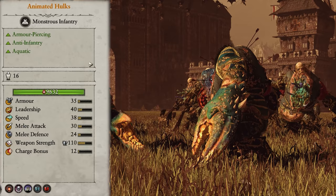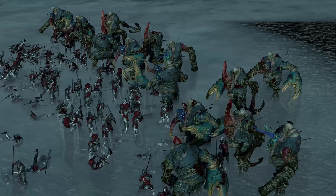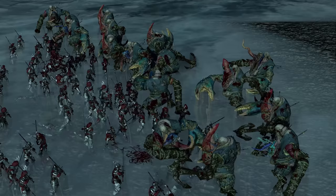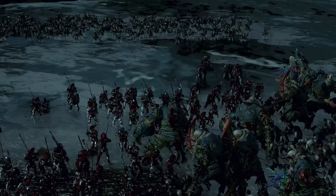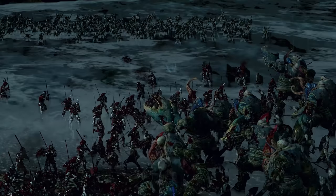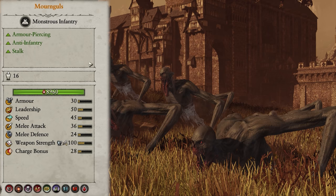Animated Hulks are next and they're more of a front-lines fighter. They deal armour-piercing anti-infantry damage, so are great at wading through hordes of armoured and unarmoured infantry alike. In practice, they aren't that amazing versus more elite infantry because of their large size — they end up taking a massive amount of hits and dying rather quickly. To get the most out of them, keep them embedded in your front lines with an infantry unit to provide a barrier, and give them some ranged support. Bringing a couple into the mid-game would be a great addition to any army.